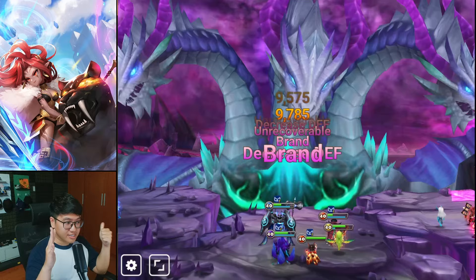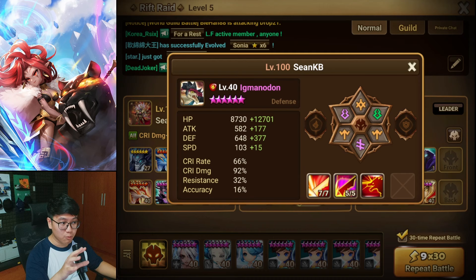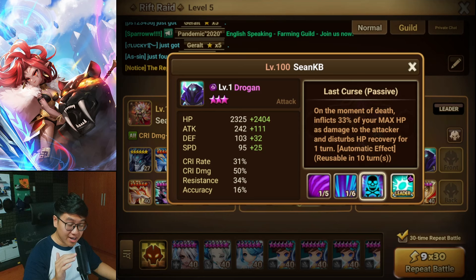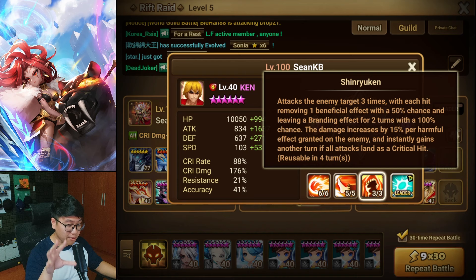But how do we get the defense break, branding, and debuff? First, let's start with the middle team. We have the debuff monster Nikko — when the boss attacks him, he will provide a slow debuff on the boss. We have the buff block monster Igmanodon, who provides buff block when the boss attacks him. So these units will not move whatsoever; they are there to survive and provide the debuff. At the same time, this other unit will die providing the heal block. We are trying to get as many debuffs as possible so that the AI of Ken will be perfect. With all the debuffs and defense break on the boss, Ken will trigger skill 3 all the time and provide branding on the boss.